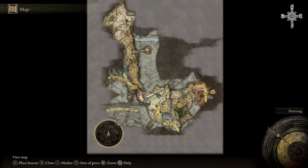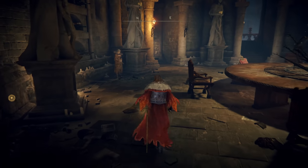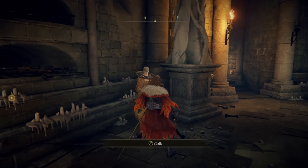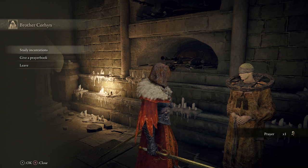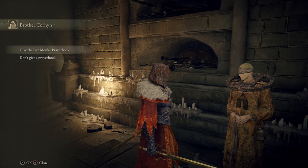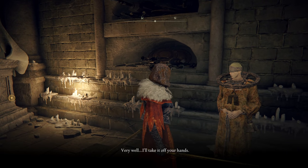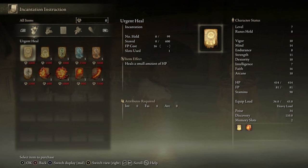Fast travel to the Round Table Hold in the corner of the map. If you haven't unlocked it, just rest at a resting spot of grace and a character will appear who will take you there. Once you've arrived, come over to the Prophet. You'll have the option to study incantations or give prayer books you find throughout the game. Give the Monk's Prayer Book to him — he'll call it a work of heresy — then study incantations and you've now unlocked two more spells: Surge of Flame and O Flame.